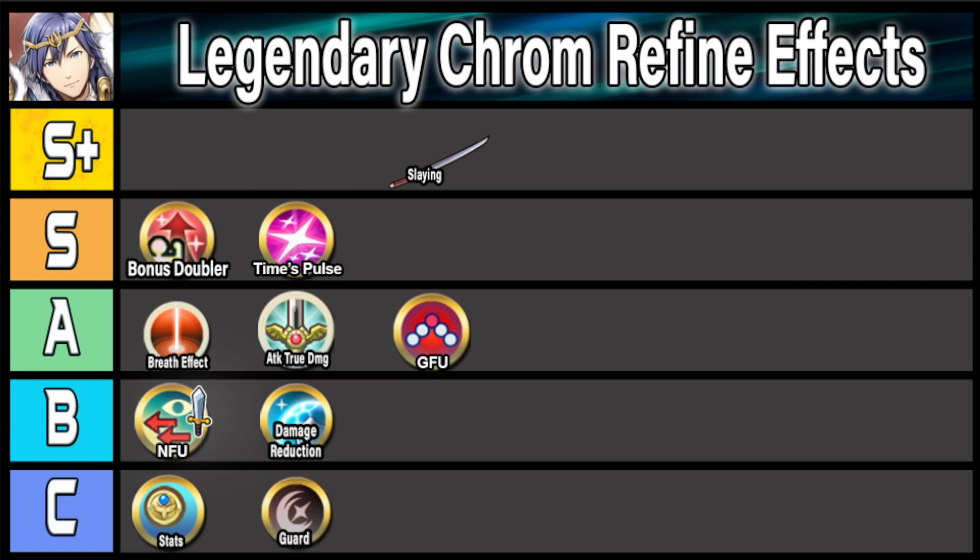Another effect that could help Krom out is bonus stats. Bonus stats have become more prevalent on units like Felix, Lear, or Winter Black Knight — units who just get free bonus stats — and this is really important in the speed meta. For Legendary Krom, even having more stats can make him more bulky and allow him to hit harder, so I'm going to put it down in B tier. He kind of already has gotten this in the form of Bonus Doubler, so I could see that being his bonus stats, though he could always get more.